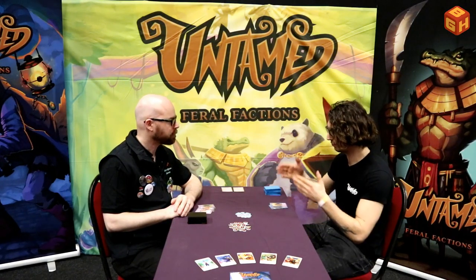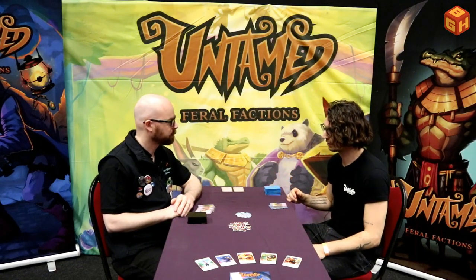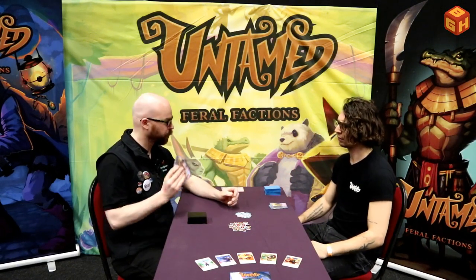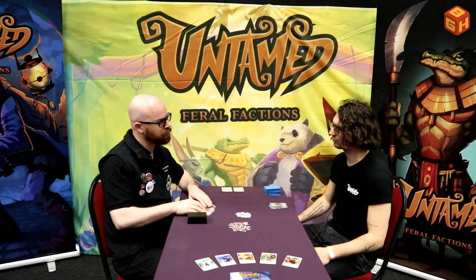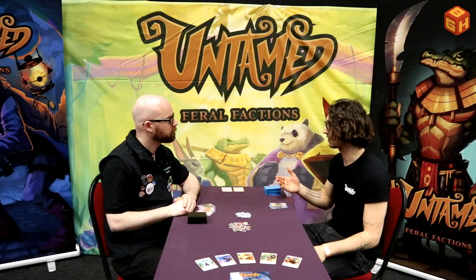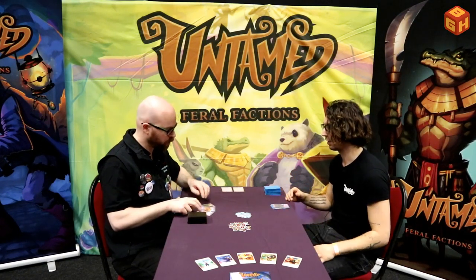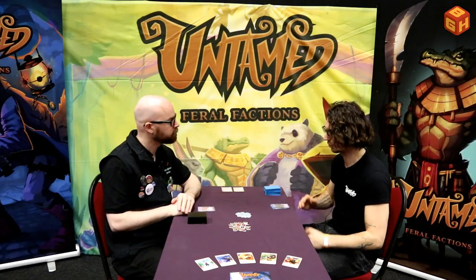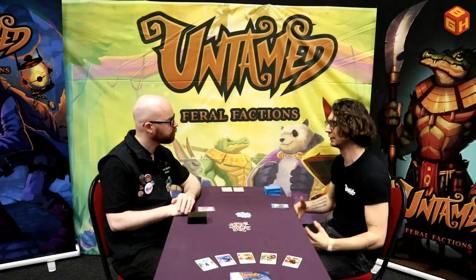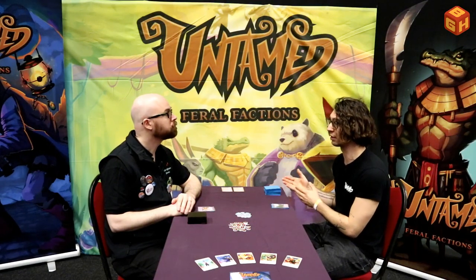Once you have your deck, you sit across your opponent and you play cards in order to destroy your opponent's strongholds. Once three are defeated, that player loses the game. Each player has three strongholds and you choose which stronghold to play first — in any order you want. The top one is destroyed, it goes to the bottom. Once all three are gone, you lose. Each stronghold has its own unique ability which allows for certain combos together with the cards in your deck.